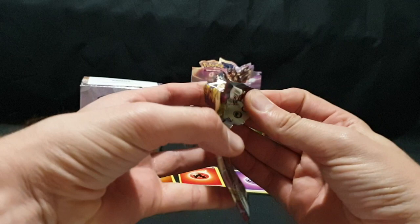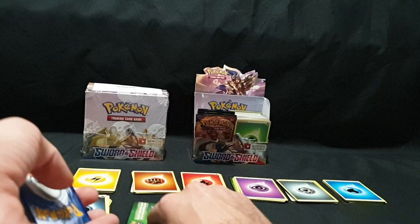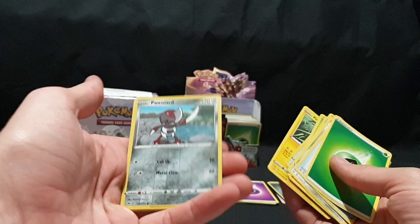Pack number eight — not cooperating, but there we go. Code card, one, two, three, four. Energy, Switch, Ferrothorn, Reboot, Krabby, Grookey, Mudbray, Hoothoot, Pinchurchin, Pawniard, Reverse Foil, and Inteleon.